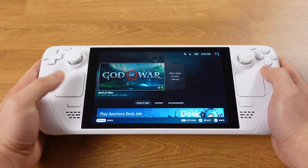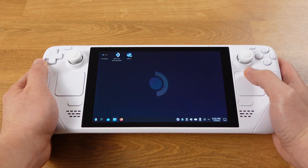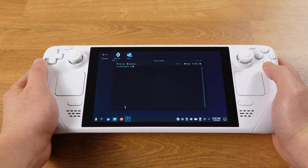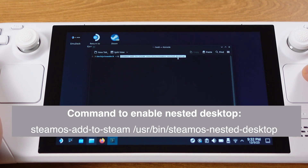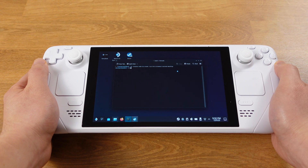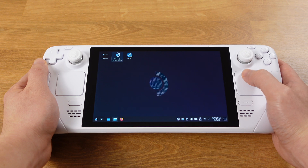After talking about so much information about nested desktop, here is how to enable it. First, switch your Steam Deck into desktop mode. Then go to System and open the console. Copy the code shown on screen from my video description, paste it into the console, press button A or hit the Enter key on the keyboard, and wait for the process to finish. Then close the console.